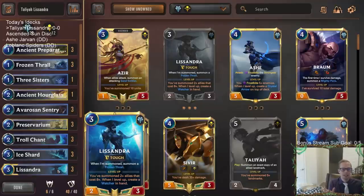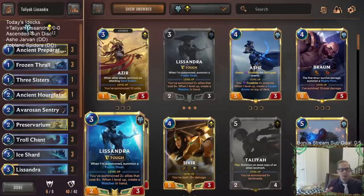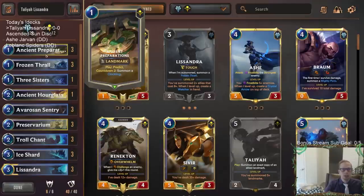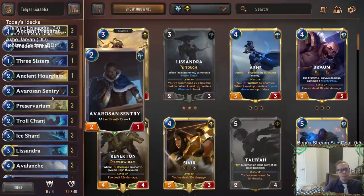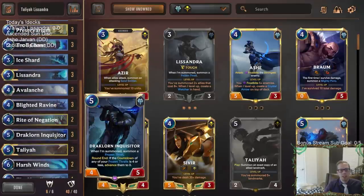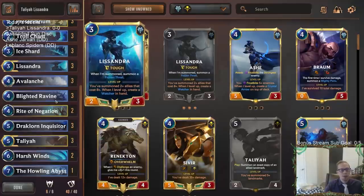We can only have six things in play — units or landmarks — and we're going to be going wide with them because Lissandra comes into play and makes a landmark, so you get two bodies there. We'll have landmarks like Preservarium, which will go away with the countdown, same with Ancient Preparation. Frozen Thrall has a countdown of eight, so it won't be going away for a while. Sentry will be there doing some blocking, but Blighted Ravine is also a landmark. Draclorn Inquisitor helps our Frozen Thralls but also puts an additional landmark into play — takes up two spaces. Talia summons an exact copy of any of our landmarks, so again takes up two spaces.